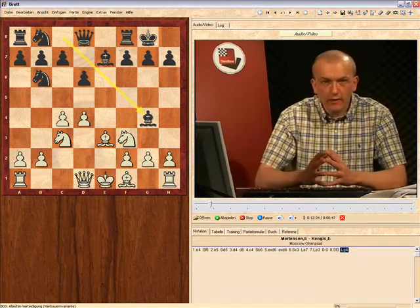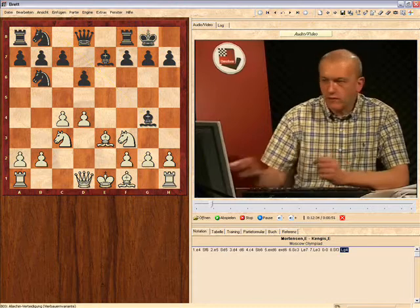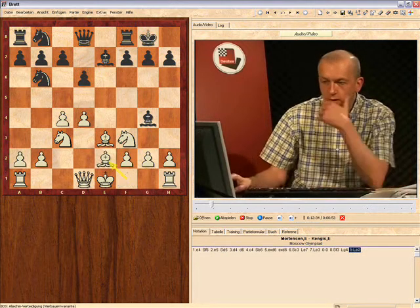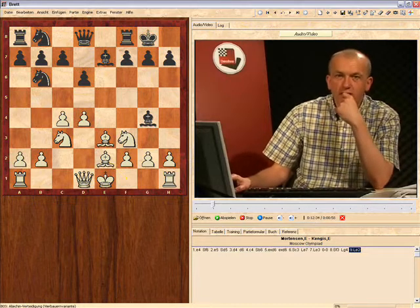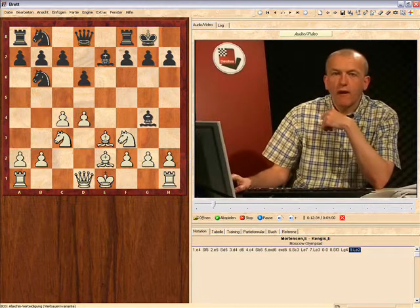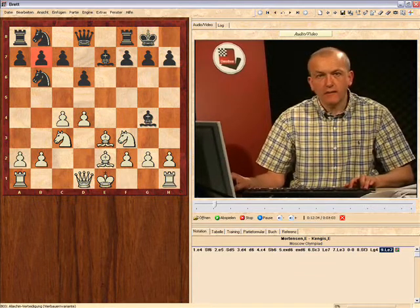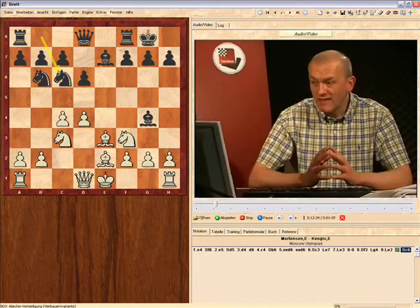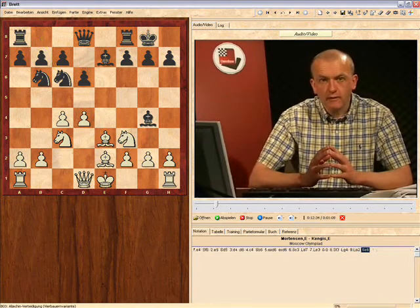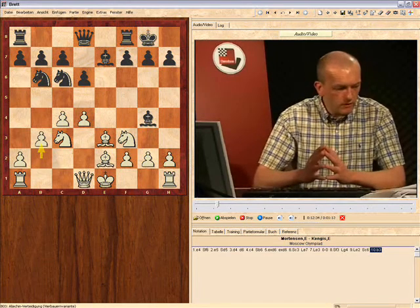In this particular game, Kengis, who's one of the leading grandmaster exponents of the Alekhine, played bishop out to g4. This is a perfectly reasonable approach. Bishop comes out to e2, and note that in this position, black isn't threatening to take on f3, because after bishop takes f3 by white, the b7 pawn hangs. So black's got to develop his knight first. Now he definitely is threatening bishop takes f3, so b3 is the usual response.